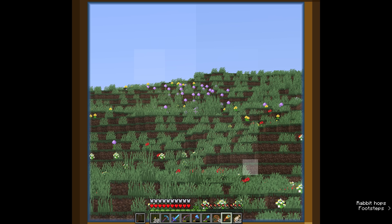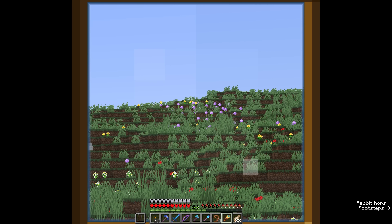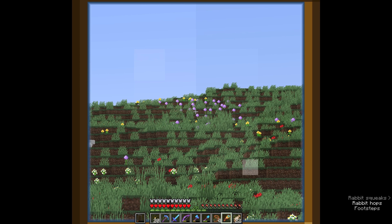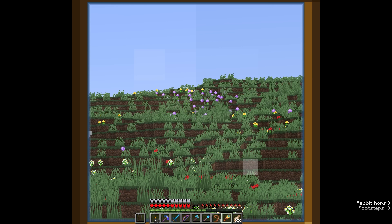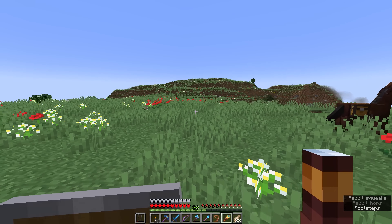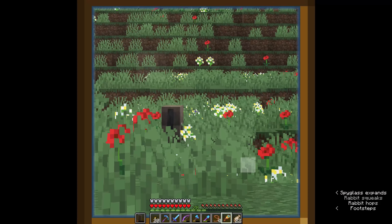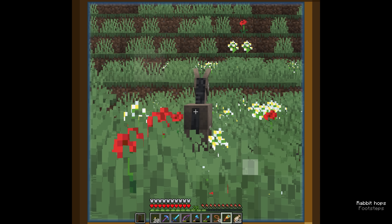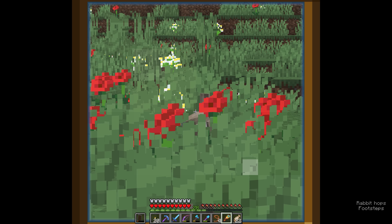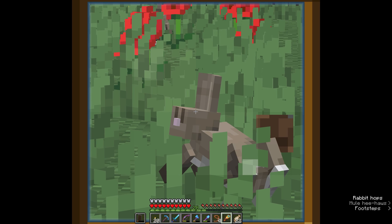And over there, you can see a bunch of alliums growing up, which is actually our first chance to get a look at alliums. There are a bunch of different flowers in the game, all of which will produce different colours of dye. Alliums will give you a magenta kind of colour. Normally, you'd only ever see them in flower forests. Viola is wandering off getting a little bit familiar with the meadow, and we should be careful not to get her confused with the local donkeys, who will actually spawn up here in a similar way to how horses spawn in plains and savannah biomes. You'll also find rabbits hopping amongst the flowers of a meadow.